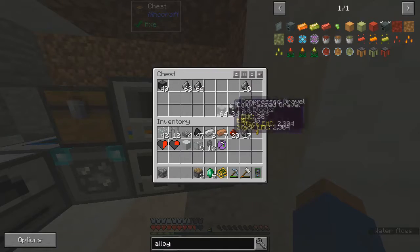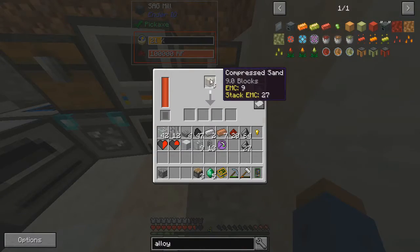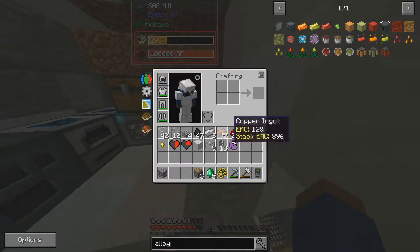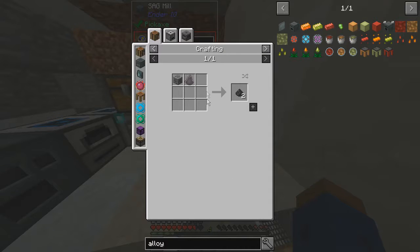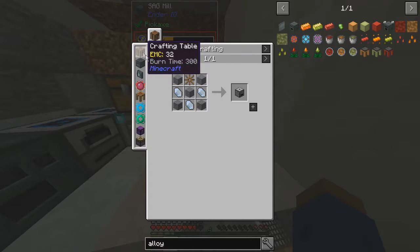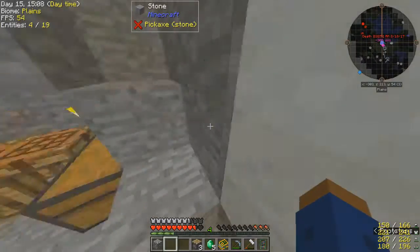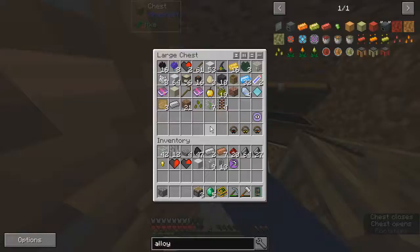Okay, so these are stuff that aren't supposed to be in there. In order to make a double layer I need coal powder. Quartz grindstone — how do I make that? It needs a gear, quartz, and stone. A gear is four sticks — oh, I can make that easy. I just had a ton of sticks.